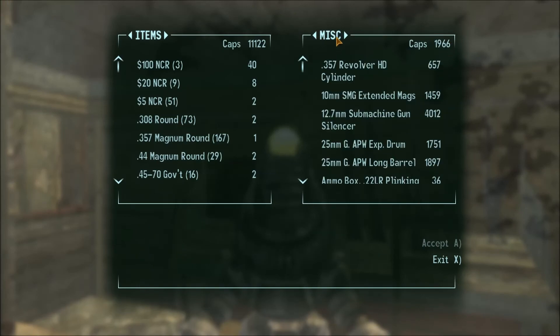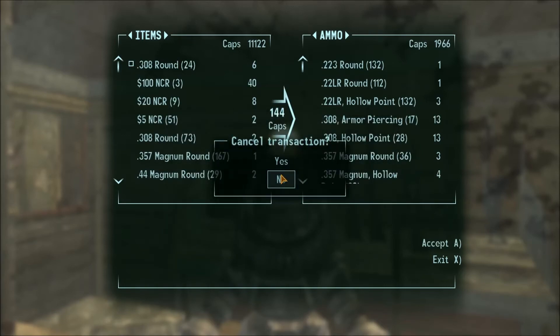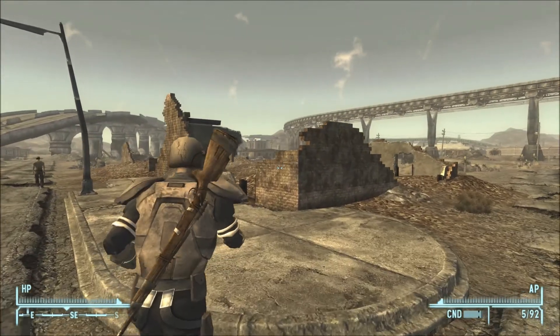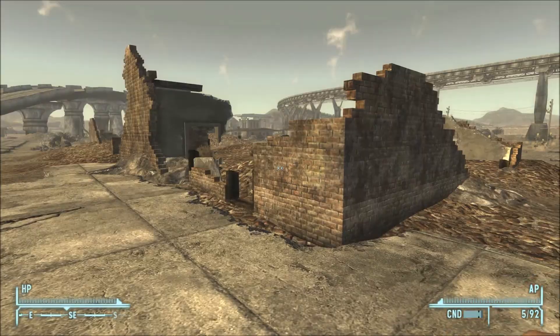One thing I need to get before we leave is some .308 rounds, so there we go. We have about 10,000 caps, which is decent — not good, but decent.